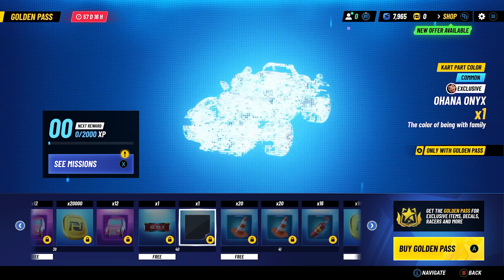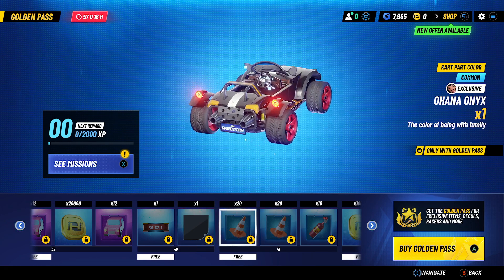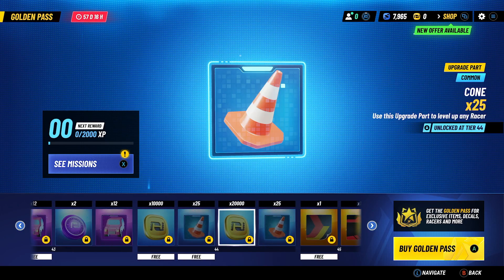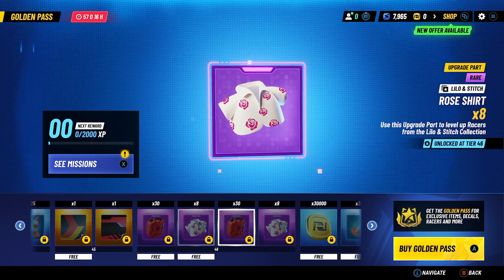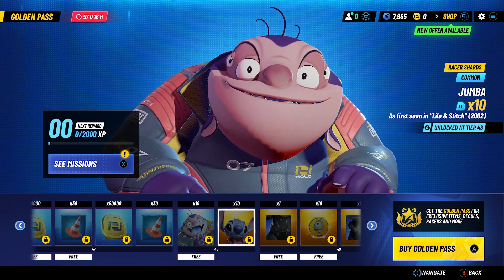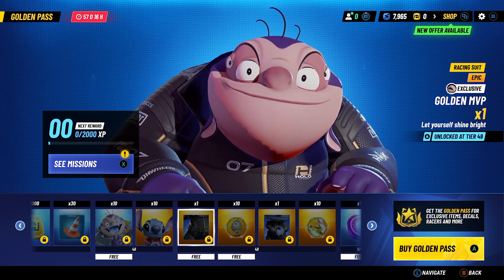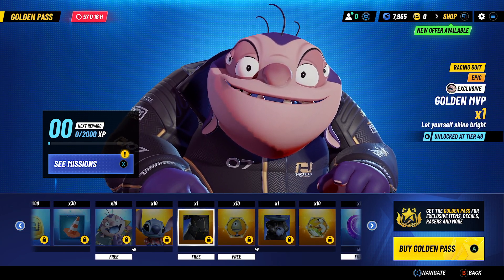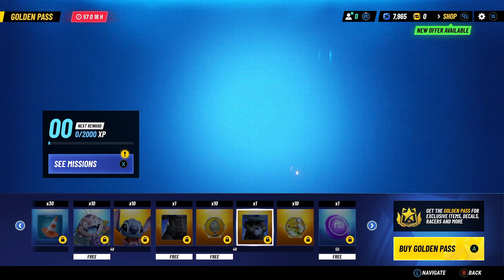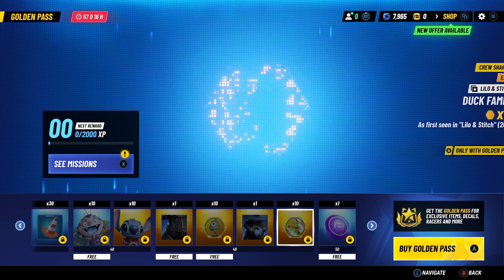Level 40 has a new license plate and a cart color for Lilo, plus tons of upgrade parts which is good. Then more shards at level 48 for Jumba and Stitch, and then level 49 — the final level of the golden pass — you'll get a racing suit for Jumba and for Stitch, as well as epic crew member shards.